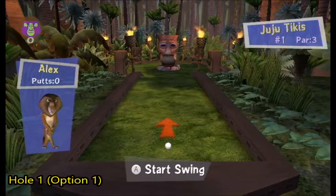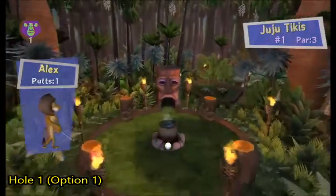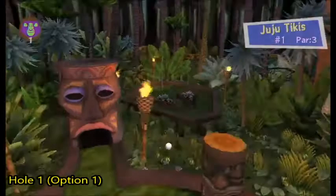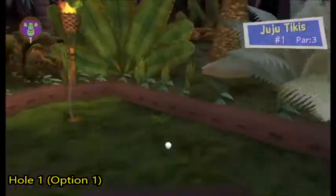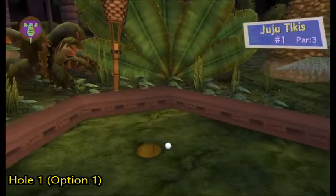Here we are on hole one. This is called Juju Tee Gees, and this is a par three. What we're going to try and do is that little pot up in the middle — we're going to try and get the ball in there, and it'll send the ball all the way over to the next area. I'm going to hit that high power. There it is — it'll go in there. I'll shoot the ball over, tap the ball stopper a few more times, and we get a hole in one.